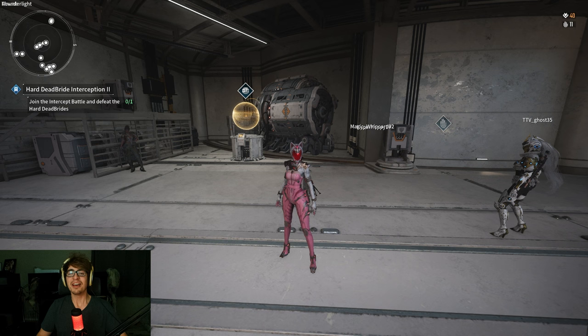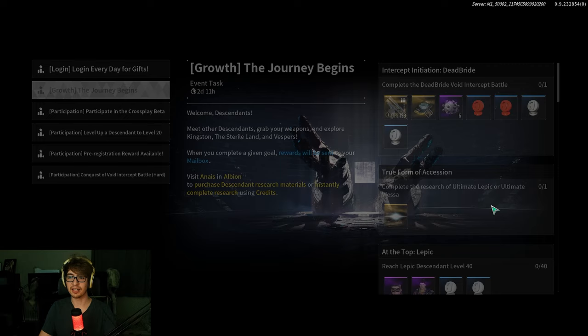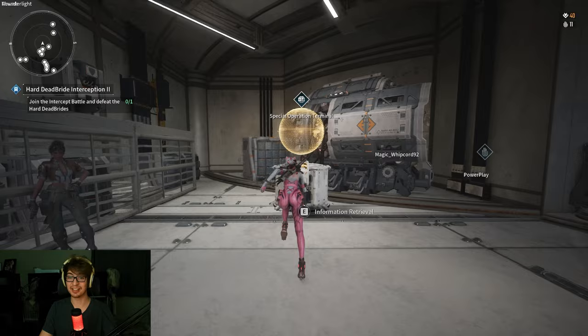The amount of progress you have to get in the game to actually unlock Ultimate Viesa and Ultimate Lepic is pretty high and a huge pain in the butt — especially for something that I believe gets unlocked and then deleted after the closed beta, because it is a growth reward of Flash Burst. You decide if it's worth it or not. But here's how to get Ultimate Viesa and Lepic.